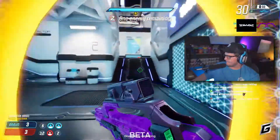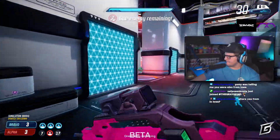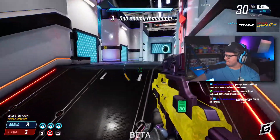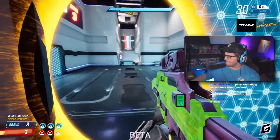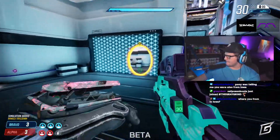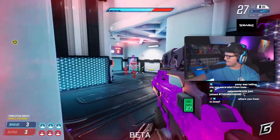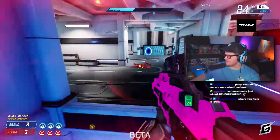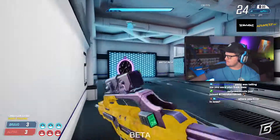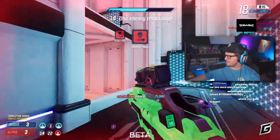Coming in at number 3, we have the battle rifle. I put the battle rifle at number 3 because, while it is pretty okay when you're spraying with it, it is a burst gun — it's okay, but it's not better than most. I like to use the battle rifle as an ADS weapon. If I'm holding an angle or a head glitch, I really like to ADS and catch enemies off guard. Because with those 3 hits, if you can hit all 3, they're going to be one shot. Having the battle rifle at number 3 makes the most sense because it does what the AR can't, and that's ADS with a good damage count.